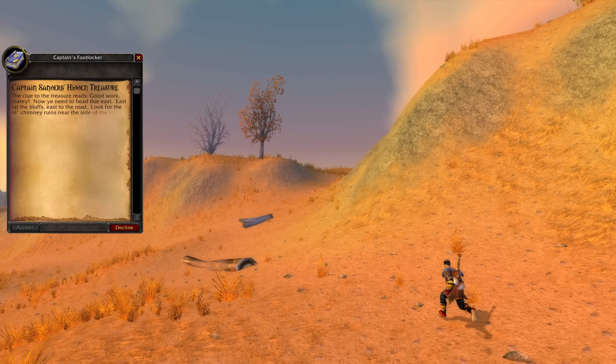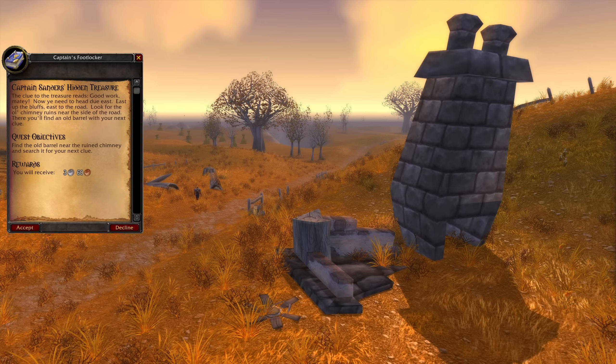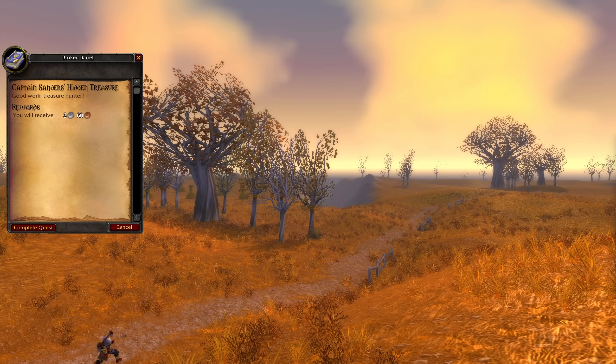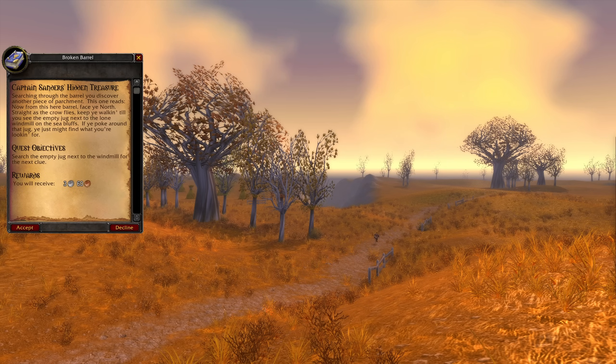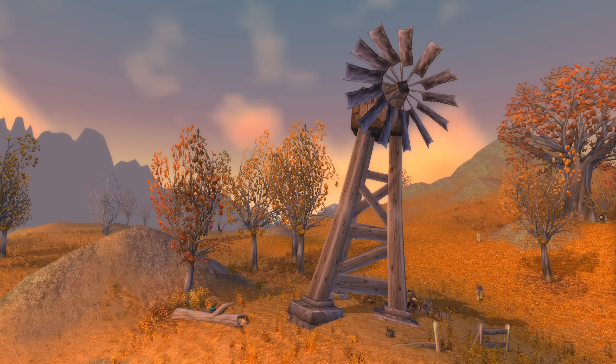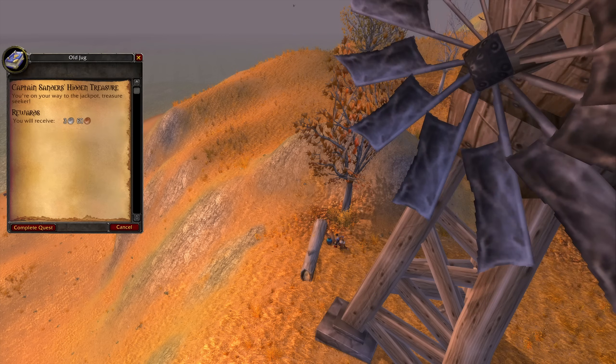Inside the locker is yet another note with more instructions. We're to head east, up the bluffs, and onto the road. Along this road is an old naked chimney, and in a barrel nearby is our next clue. In the barrel we find yet another note, this one leading us due north, to the base of an old turbine thing — the function of which I have no idea.